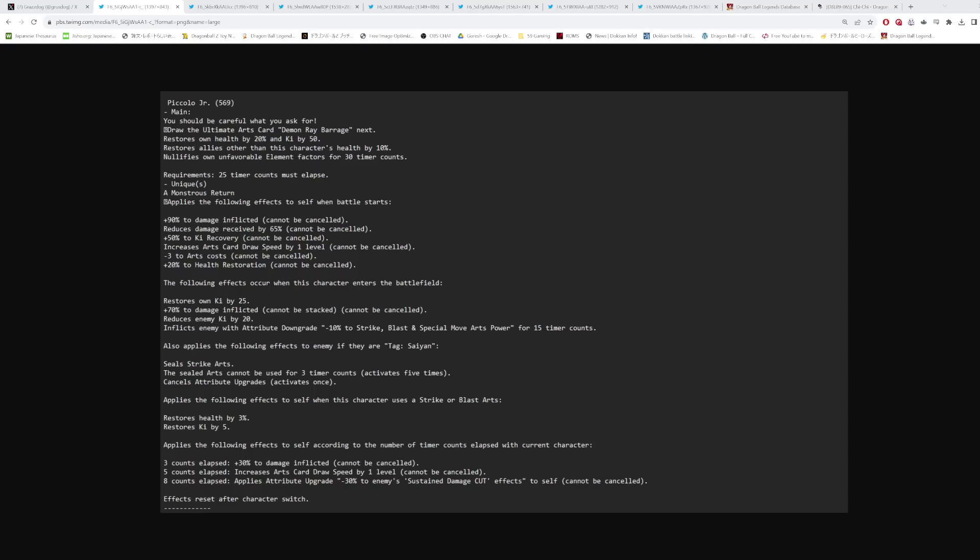His first unique ability, 'Monstrous Return,' applies the following effects to self when battle starts: 90% damage inflicted, reduces damage received by 65% — I wish that was 70, but we'll see if he gets damage reduction elsewhere. 50% ki recovery, card draw speed unconditionally uncancellable, minus three to arts cost, and plus 20% to health restoration. When this character enters the battlefield, he gets 25 ki and 70% damage inflicted — so he's entering at 160% damage total. That's pretty good. Reduces enemy ki by 20 as well.